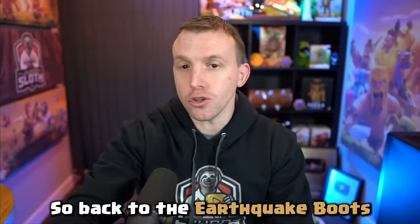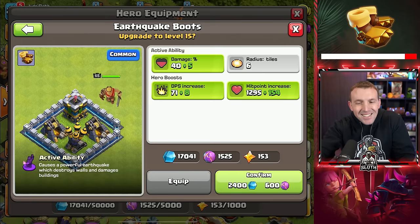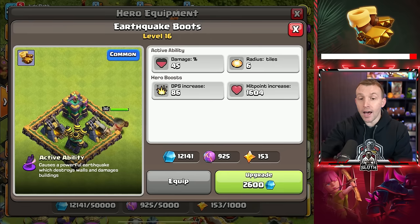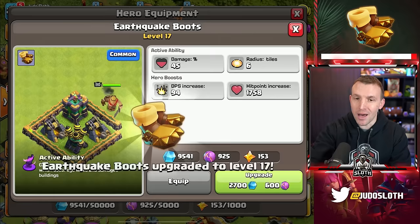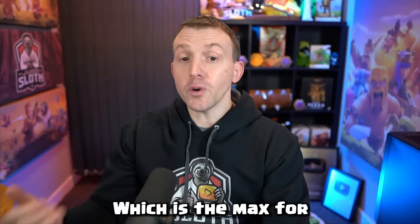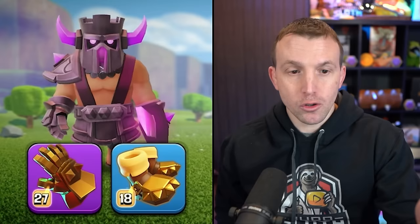Back to the Earthquake Boots — whilst they can be useful, I just think they're very situational and there is better equipment, such as the Rage Vial, which I already have maxed. And we will also have the Earthquake Boots maxed now — final level to level 18, which is the max for common equipment. So it's level 27 for epics and level 18 for common.